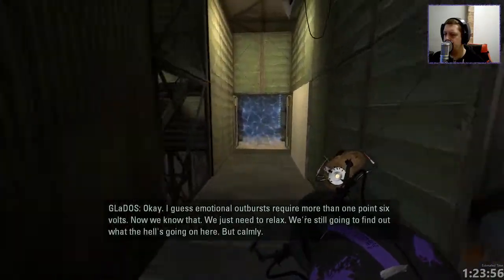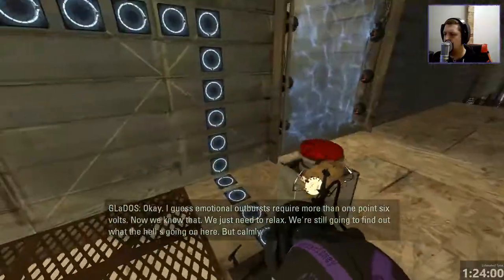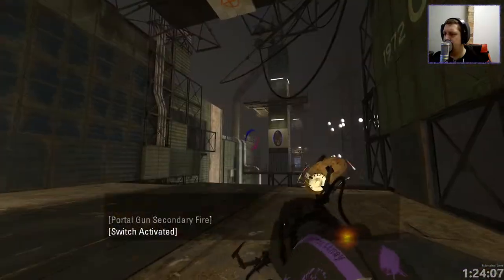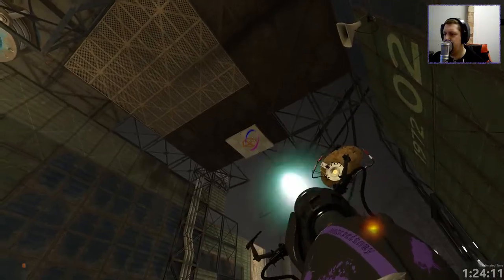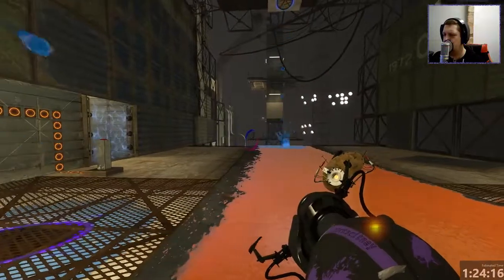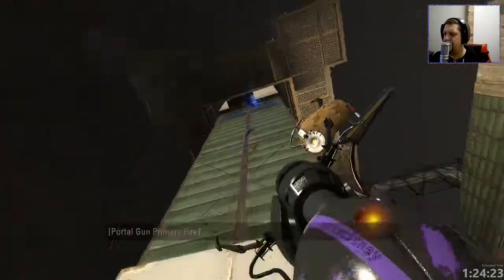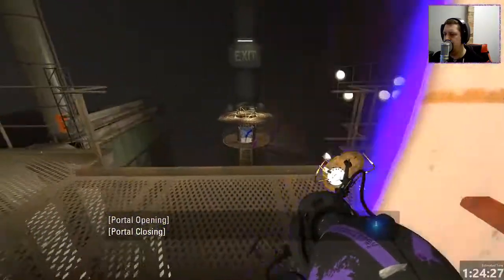I guess emotional outbursts require more than 1.6 volts. Now we know that. We just need to relax. Alright, so now we have both gels here. Probably we're going to want to do... yeah, do this first. Swap it for blue gel on the end here. And then we can bounce over here, right? That's right, and then we bounce out to the other side. I remember, I remember indeed.